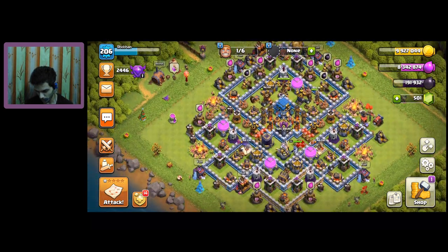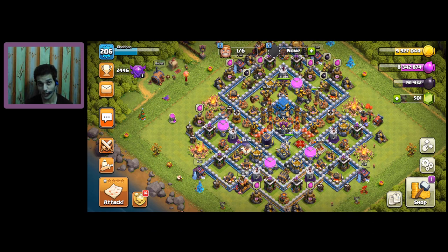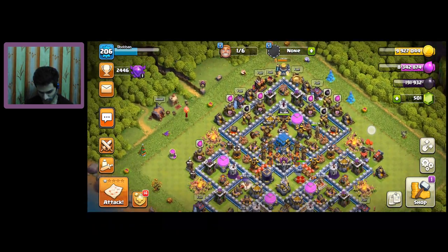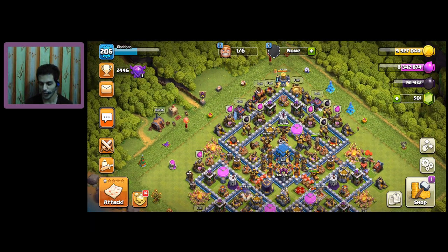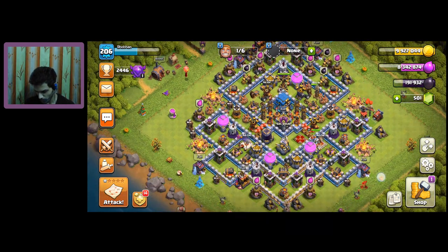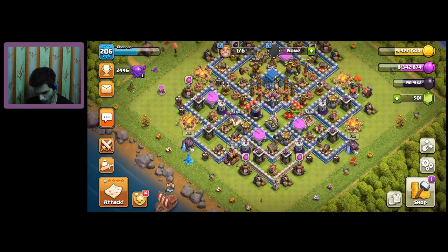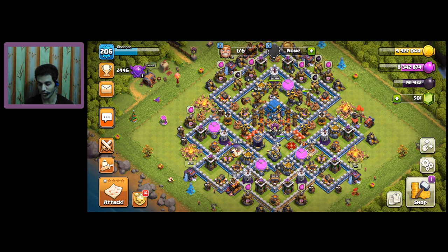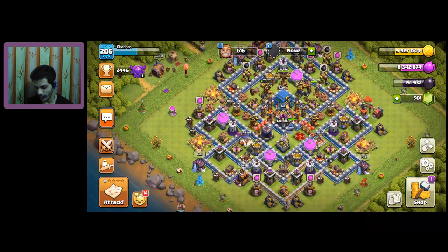We can use our dark elixir in hero upgrades, in the research laboratory, and also for the new super troops feature — you can purchase a super troop using dark elixir. But most of the time, we end up with our dark elixir storage completely filled.